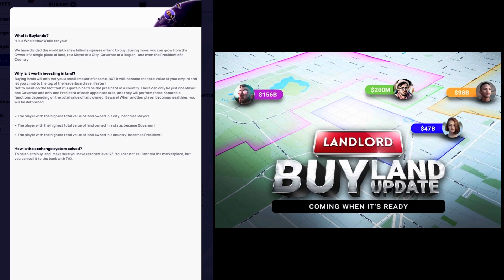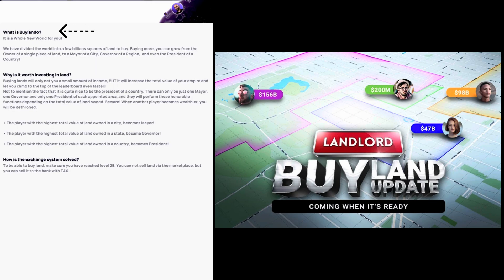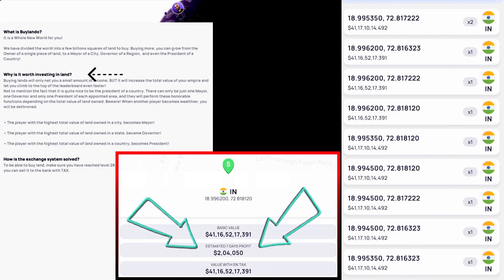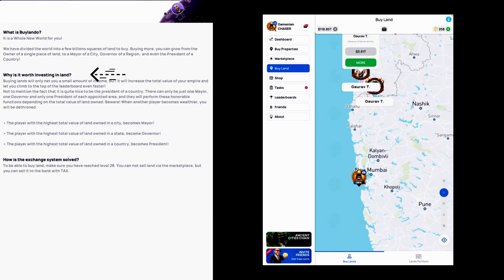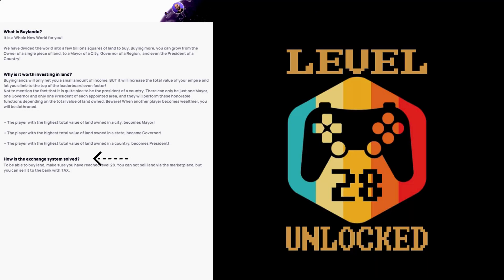The game has provided some guidelines around buy land. Buy land is a whole new world — the world is divided into a few billion squares of land to buy. Buying more, you can grow from the owner of a single piece of land to mayor of a city, governor of a region, and even the president of a country. There is an income — a rent-like concept — associated with buying land. Mayor is associated with a city, governor with a state, and president with a country. To be able to buy land, make sure you have reached level 28.